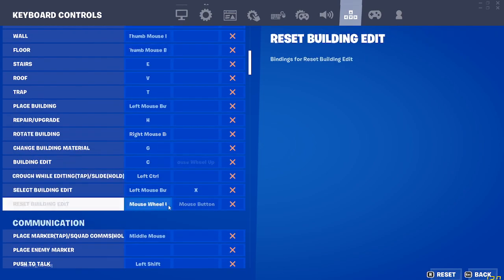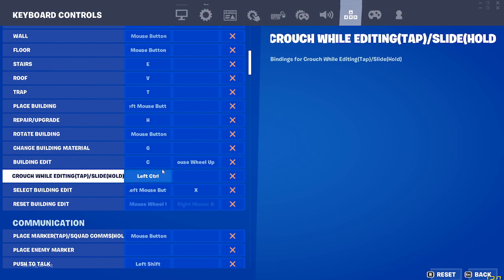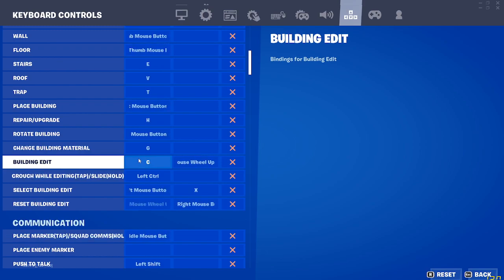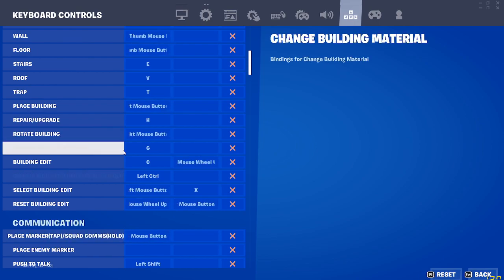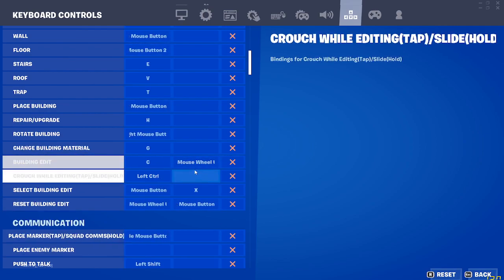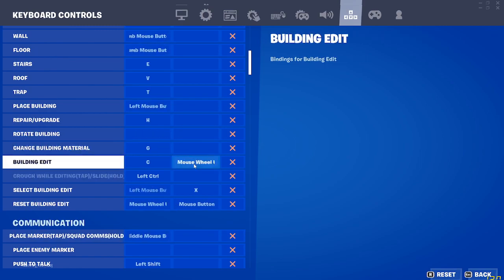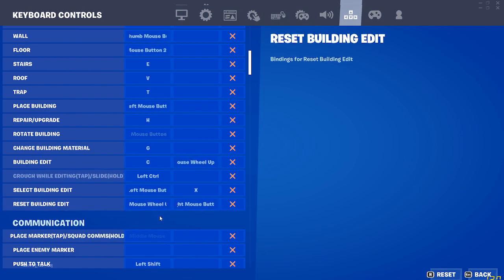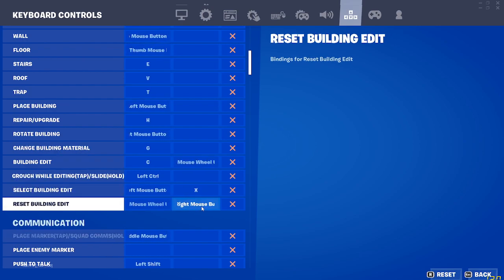A lot of people want to know my edit setup. To edit — like just floor and stuff — you see an X and I have my keyboard not at a 90-degree angle, so it's just my two fingers. But whenever I'm free building and I have to edit, I just use the mouse wheel. Left mouse button to confirm, and then for auto-reset it's mouse wheel up. Select building edit is mouse button, reset building is mouse wheel up, select building is mouse button.